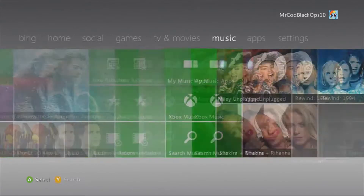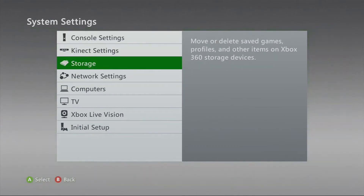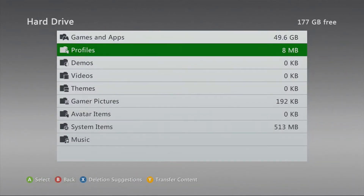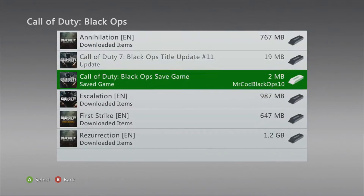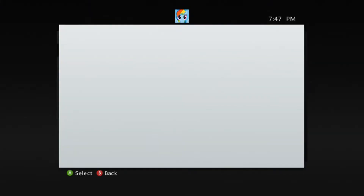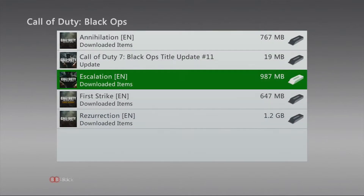Now what you're going to want to do — I'm doing this as a live commentary, by the way — you want to go over to System, click on System, go to Storage, go to Hard Drive, go to Games and Apps, scroll down to Black Ops, scroll down to your saved game, click on it, and then move it to your memory unit or whatever unit you're using.